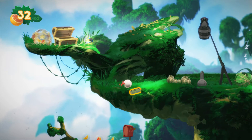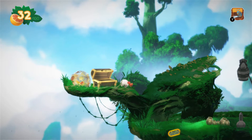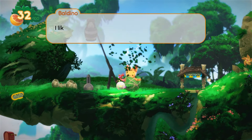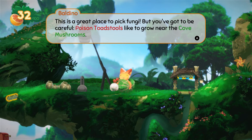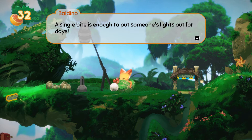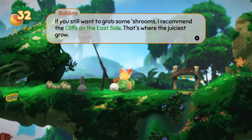Now I can press A to wake people up — I'll blow my little party horn. This sleeping NPC warns that cove mushrooms are great to pick around here, but poison toadstools grow near the cave — a single bite puts someone out for days. He recommends heading to the cliffs to the east side, where the juiciest mushrooms grow.